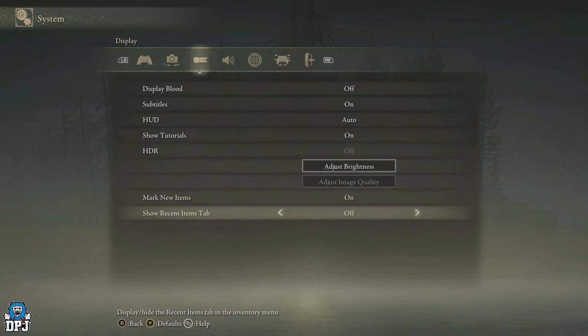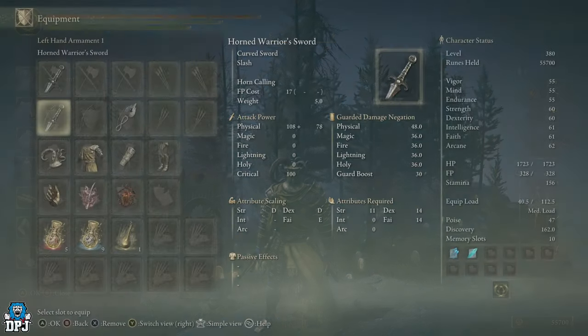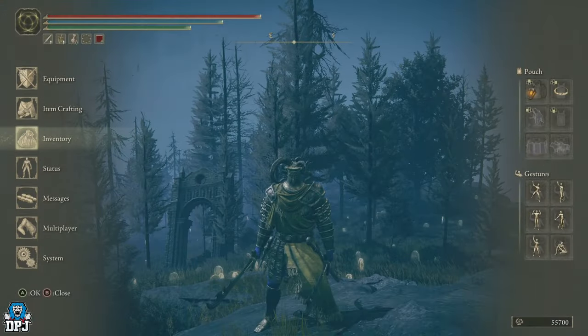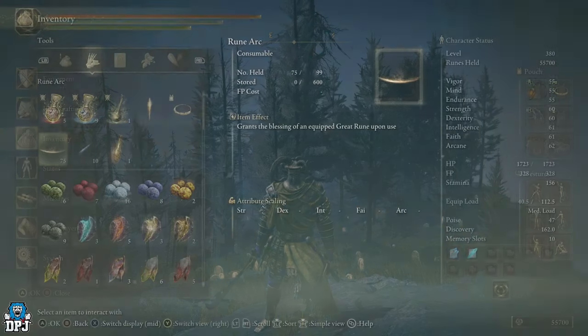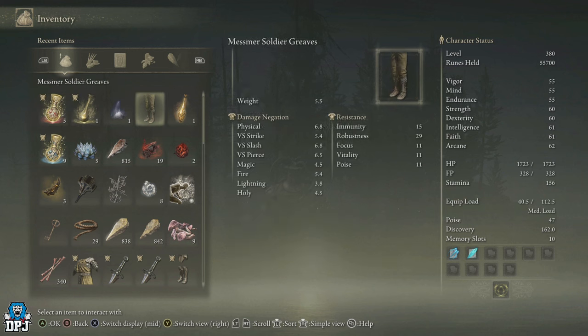You have to turn this on — why isn't this on by default? And there's also 'show recent items tab.' It's something we've wanted for a long long time and they've now finally added it. So if you go into your inventory, you can see right there — tab to your left is all your recent items found.